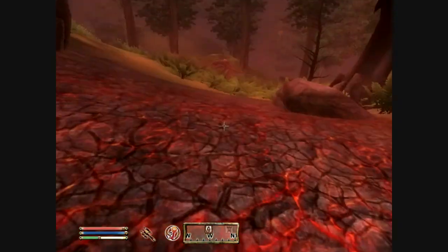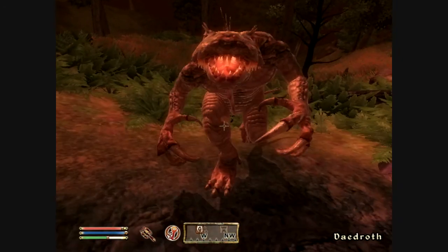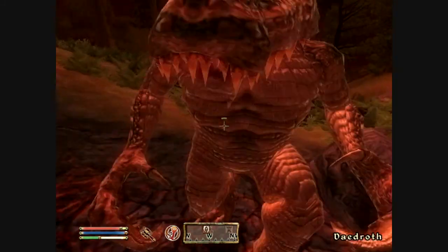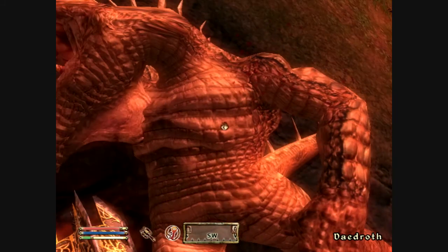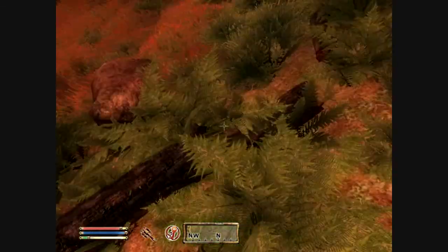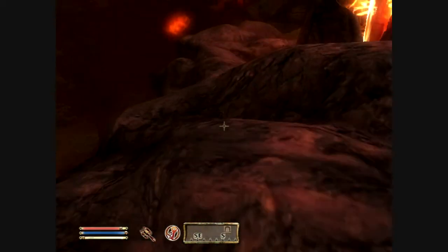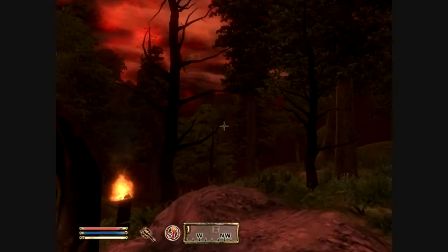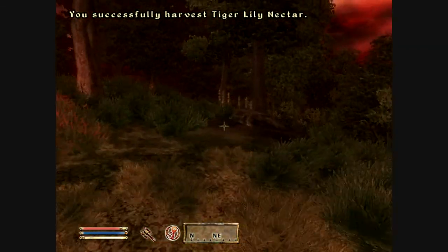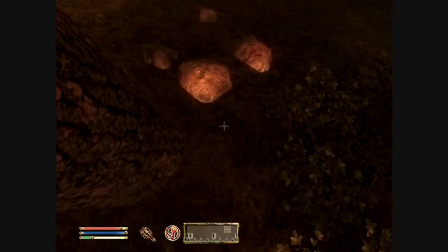Here we got this Oblivion Gate and now we are starting to find Daedroth, which are fairly strong at this point in the game. That white glow after I hit him means he has a shield on him — I think almost all Daedroth have a shield on them, so you pretty much want to watch out for that. My blunt skill increased, which is good. Always check Daedroth because they always drop good amounts of ingredients and stuff like that. Now to get away from this Oblivion Gate, because there's really not much that you want to do in there right now unless you want to go ahead and close it.